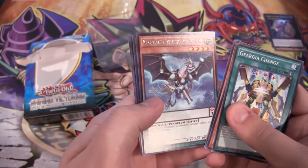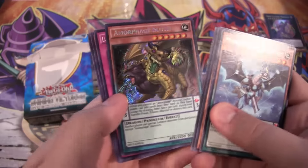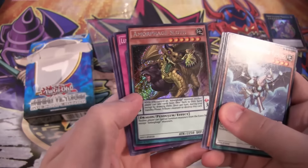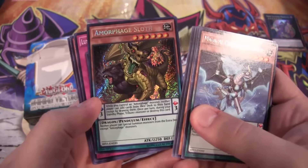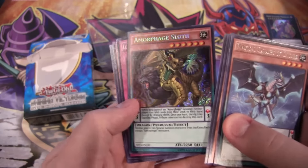We have a Magical Cavalry for our rare and a Secret Rare — that's the way to start a Special Edition opening. We have a Morphage Sloth. I think this is actually the second one I've gotten — I think I got one from one of my boxes or something. That is awesome.